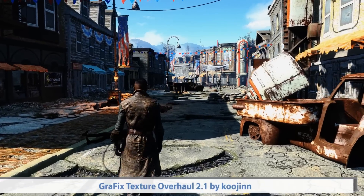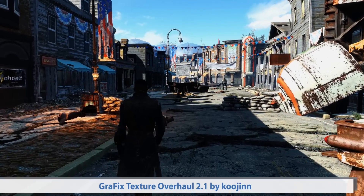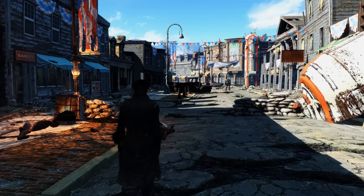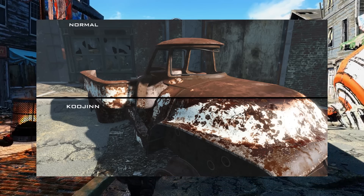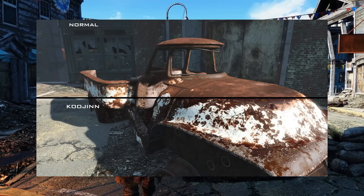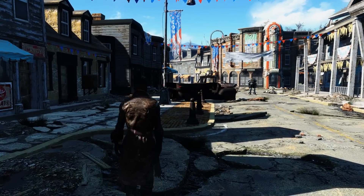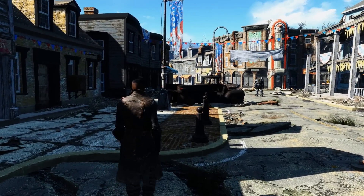So the first actual mod we have is the Graphics Texture Overhaul 2.1 by Kujin. This mod is relatively simple but effective. It adds sharpness and contrast to most textures in the game, including actors, armor, interiors, landscape, cars, and so on. This is a great base mod to install first before anything else, and then any other following mods can simply overwrite this mod.